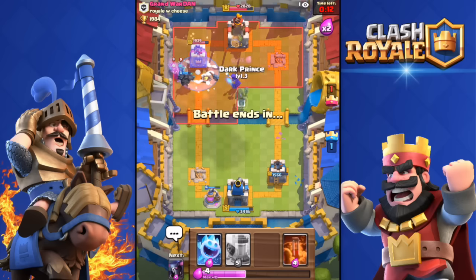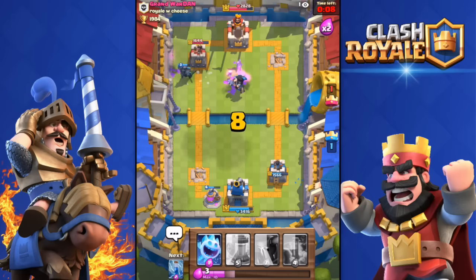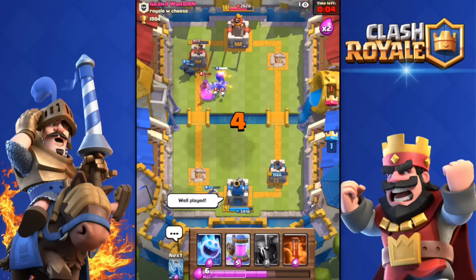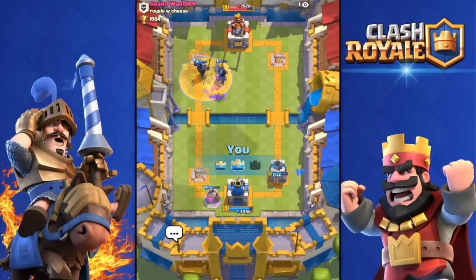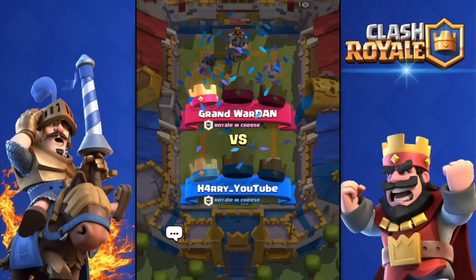It's looking good for me so far. He's gonna throw that Goblin Barrel over there, but it's not gonna do that much damage. I have the Dark Prince and the Pekka — the Pekka has locked on that Tower. Poison Spell down. There we go — clutch win! 1-1. Let's go for the last battle.